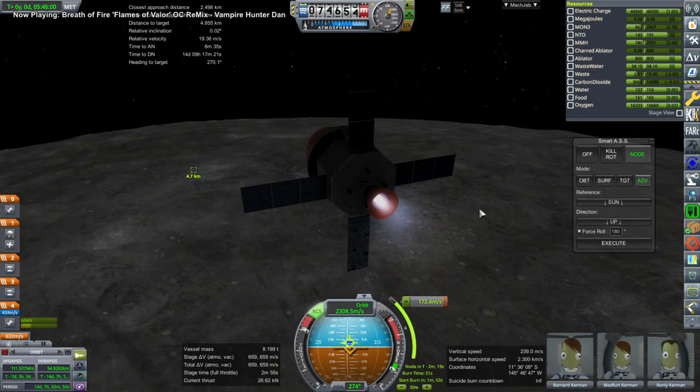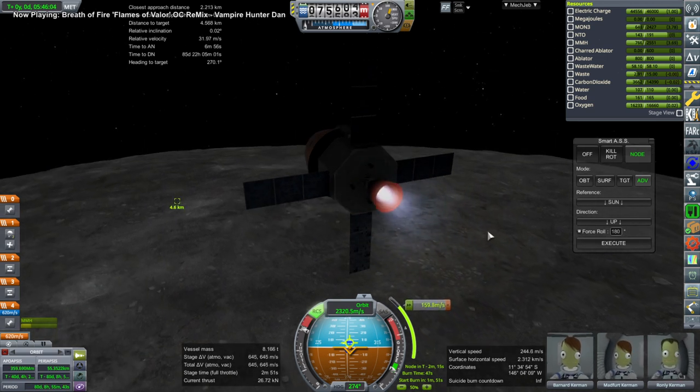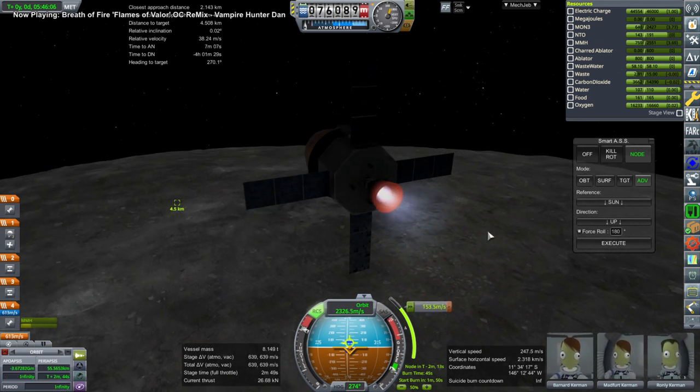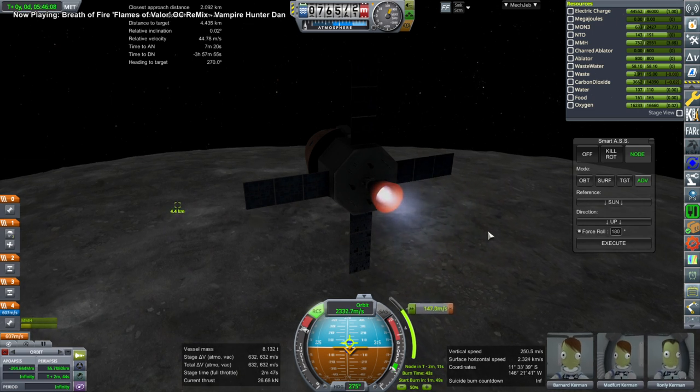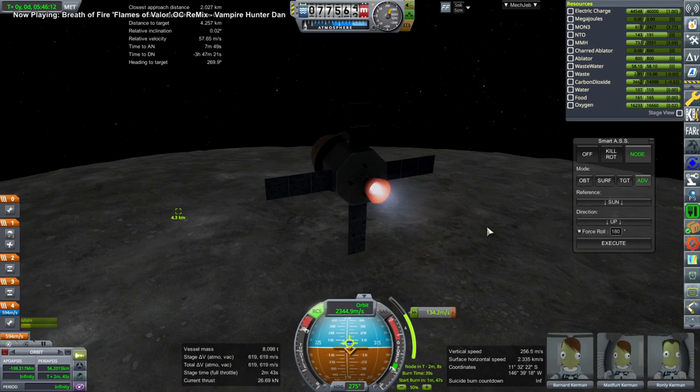These are just random Kerbals — not any of the tourists, not any of my viewers who chose to visit the Lunar Gateway. They just snuck on board as hitchhikers on board a lunar starship. This is the burn back home — not a very big burn, because Lunar Gateway is in a very high orbit, so it's easy to escape lunar gravity.